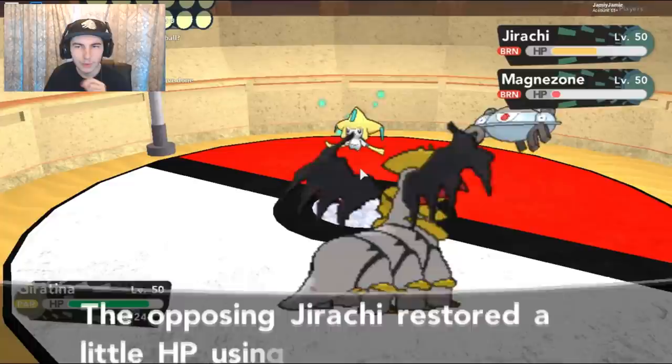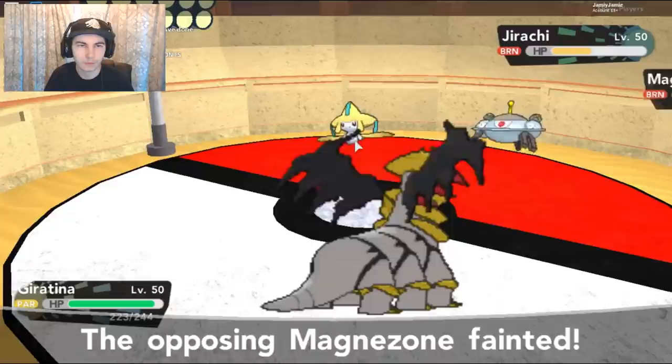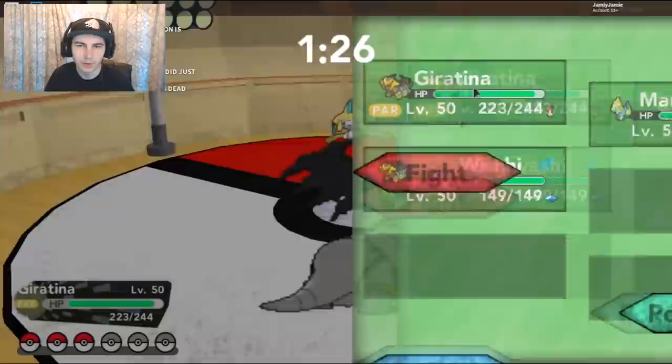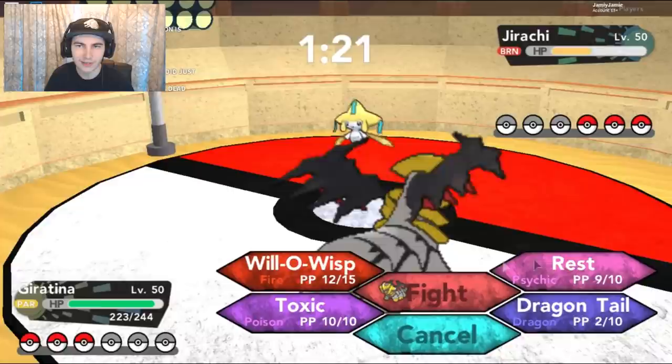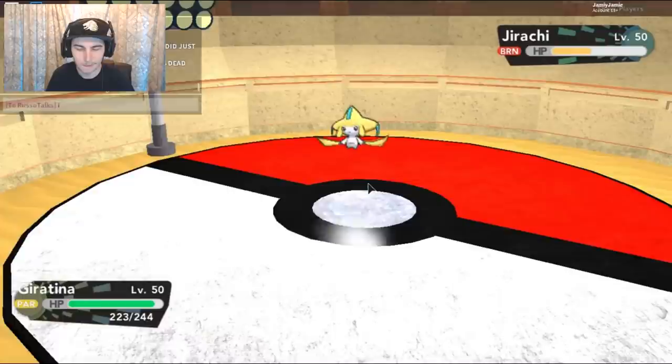This guy's gonna go down from a burn this turn I believe. The Jirachi can't hit me too hard — I am paralyzed so that kind of sucks. We should be able to win this though, we should be able to pull through. Maybe we'll go into the Manetric — I think we should save that. Should I go for the Rest and let the Jirachi KO itself? That's probably a very bad idea. I feel like we should probably swap out — Intimidate as well. I guess we'll swap out into the Manetric.